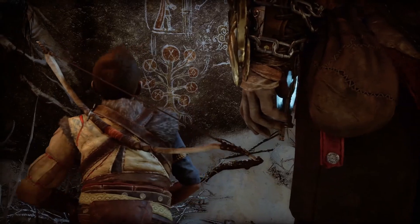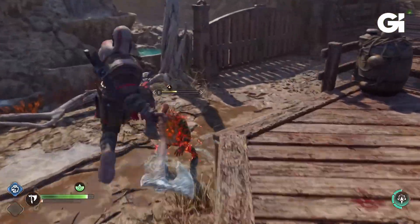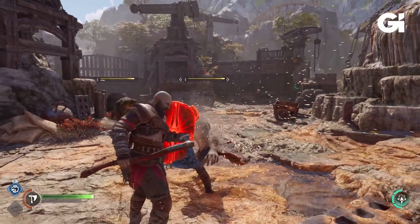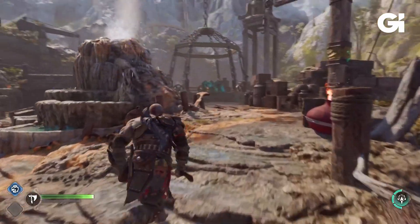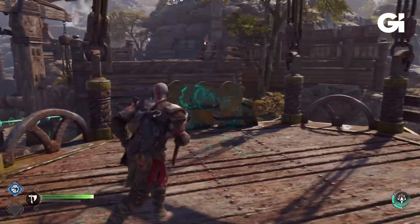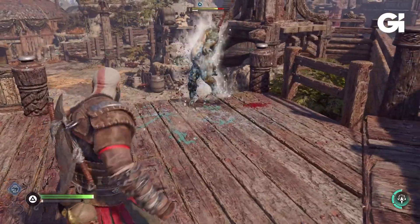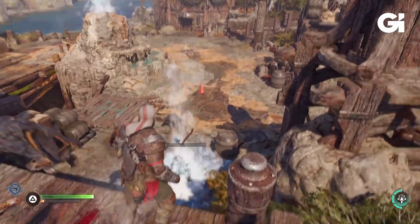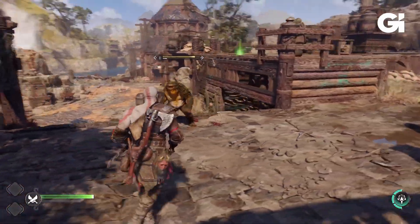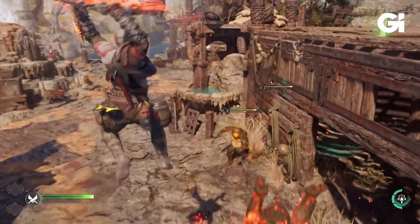Moving on, we see this really cool attack with the shield, which is something I never thought I'd see, because last game the shield was mainly used just for parrying enemies. But this game it does seem like they're going full effect with the shield — it could be similar to the Blades of Chaos and the axe where we actually get some runes on it and get some good upgrades, because in the last game we mainly just used the shield for parrying. We might even be able to throw the shield in this game.